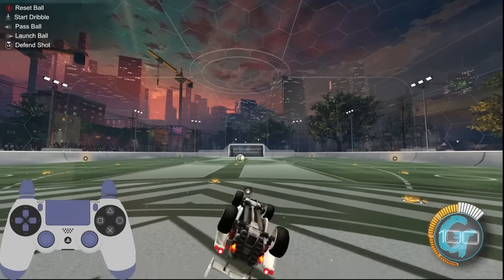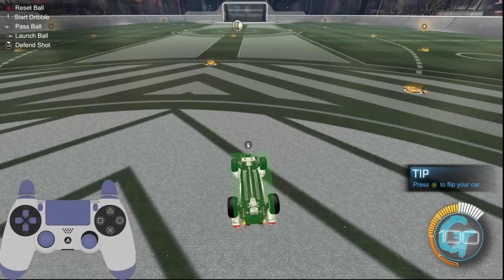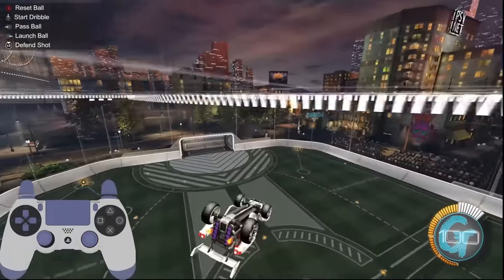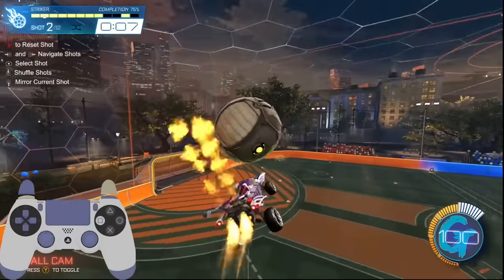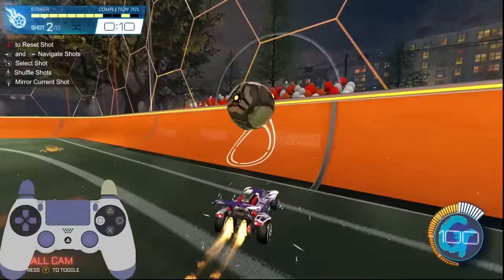For the uninitiated, a flip reset is when your car gains its ability to jump or flip after touching the underside of the car's hitbox on a solid surface. That could be the wall, the ceiling, or in this case, the ball. The common sentiment is that the flip is gained by pressing all four wheels on the ball. This isn't actually true — it's instead achieved when the ball makes contact with the bottom of the car's hitbox at the center of mass.